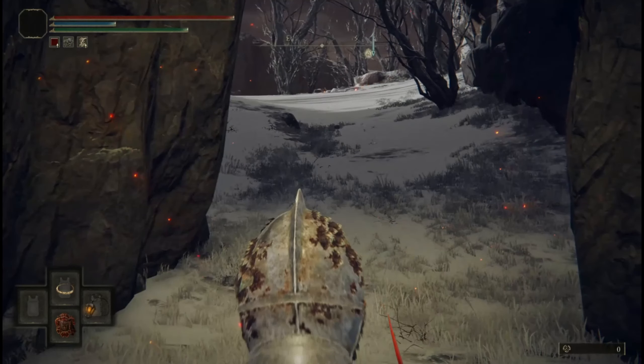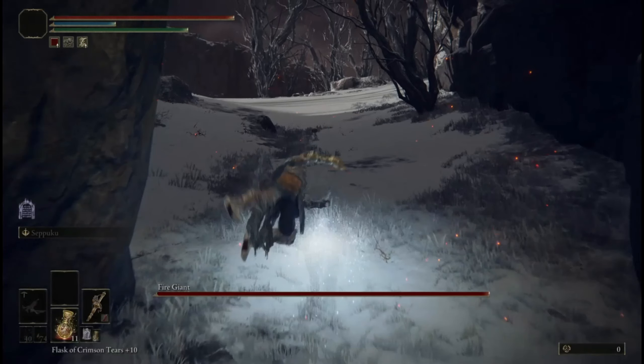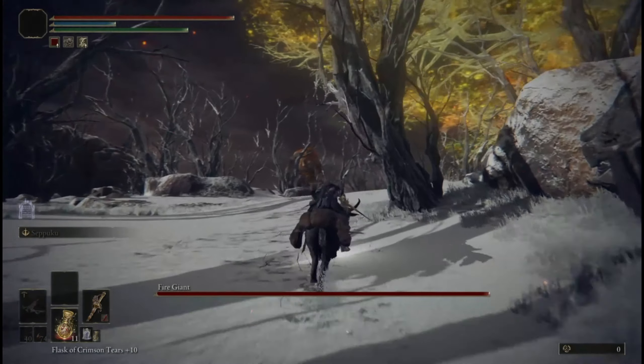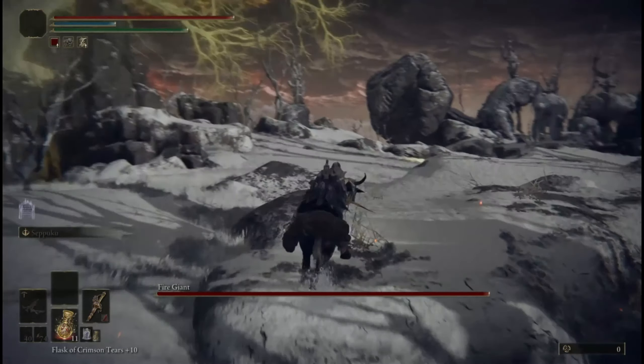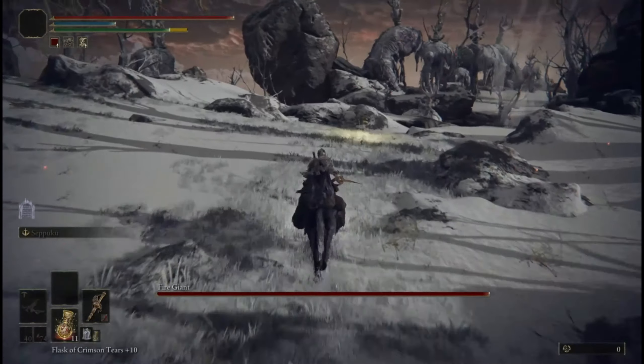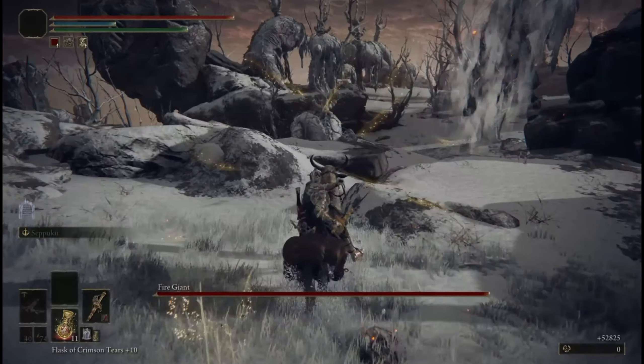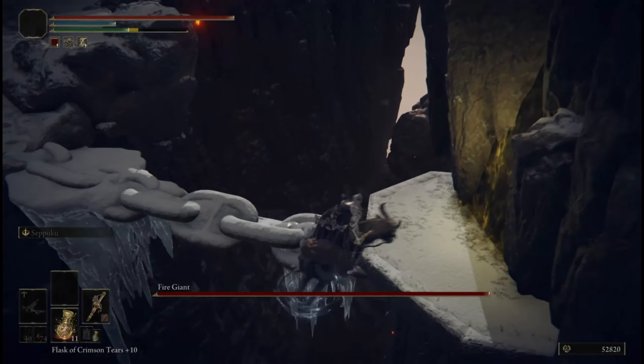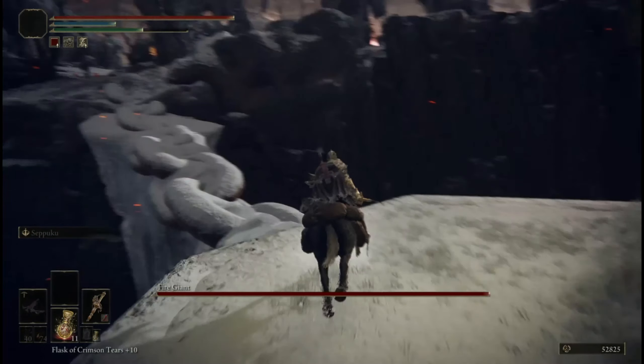Once you enter the fight, the boss will automatically be aggroed and he'll be heading your way. You're going to want to hop on Torrent, go to this tree, make a hard right. You're going to see an invisible wall where the entrance was, because we're actually going to hop around that wall right off the corner of this cliff and double jump back onto the platform where the entrance was.